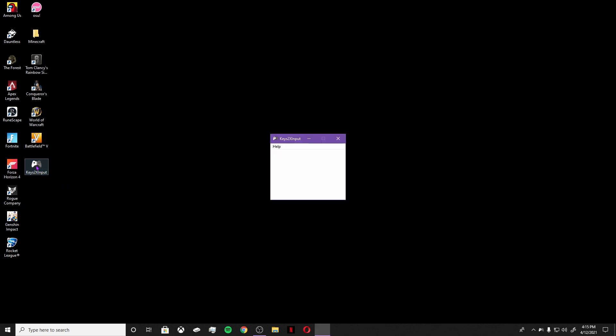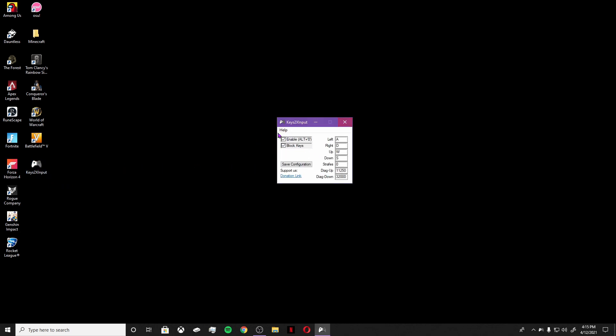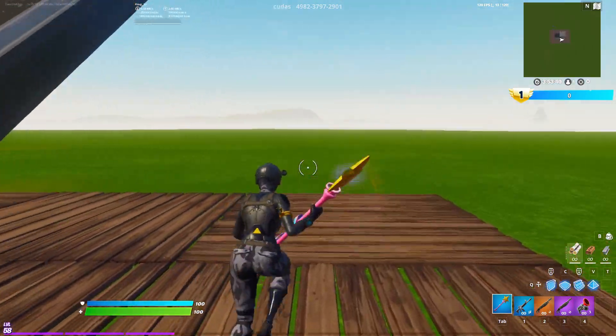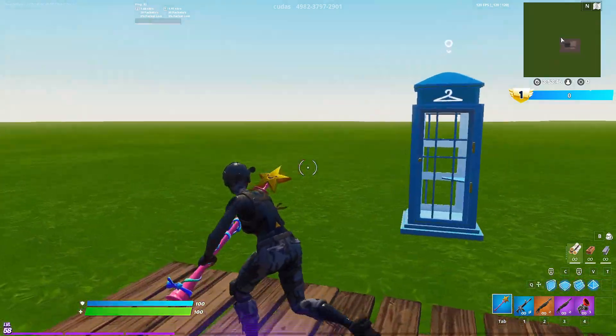You're gonna open Keys to X Input. You'll hear a Windows sound showing the emulator is working. You want to put these settings right here. I'm gonna load up Fortnite and I'll be back. As you can see, I have double movement binds and I'm going straight left.